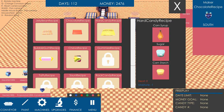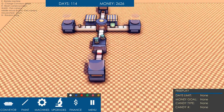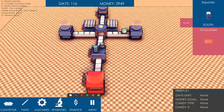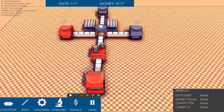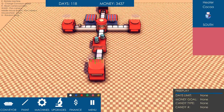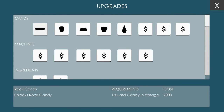Holy shit, I feel accomplished. Can I change the name of it or anything like that? Let's have a look. So I've got machines, I've got paint. I suppose I can paint the machines. Let's make chocolate red — is that a thing I can do? So all the chocolate machines are red. I can upgrade stuff potentially. I can unlock more stuff, and more machines. Cheaper machines — costs five grand.